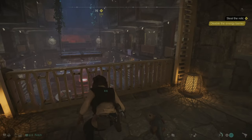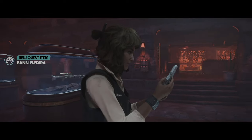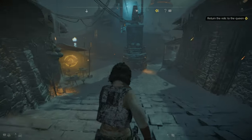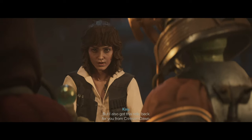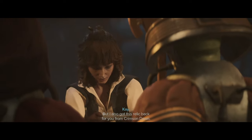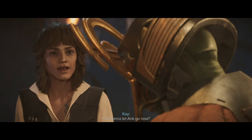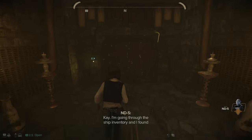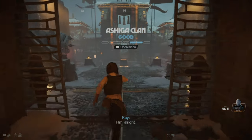I sneak in, stay undetected, and retrieve the relic. I take it to the queen and they agree to work together. We find out Ankh is working in a factory making weapons. I go to the ship inventory and find a new upgrade: a powerful explosive bolt I can build at the workbench.